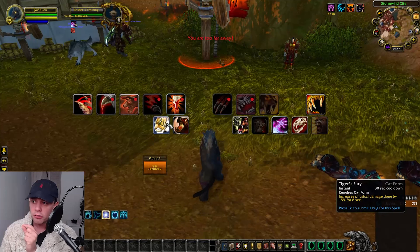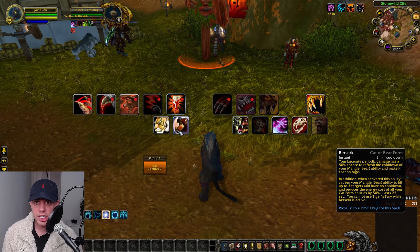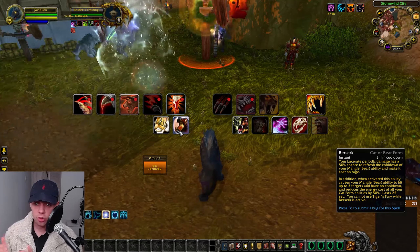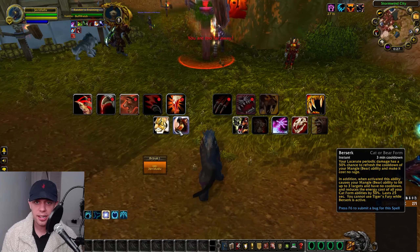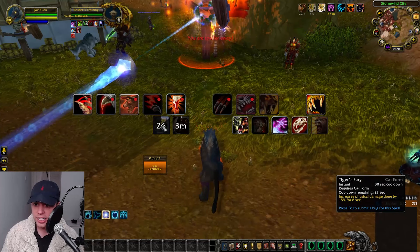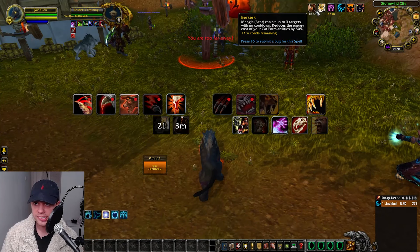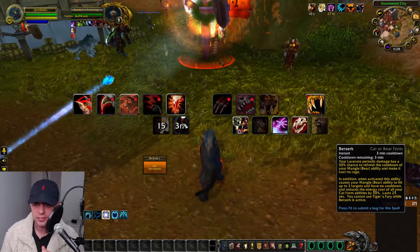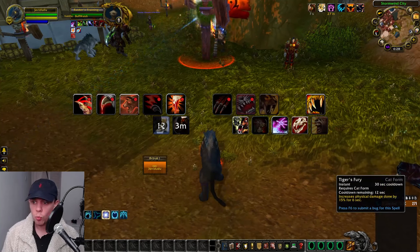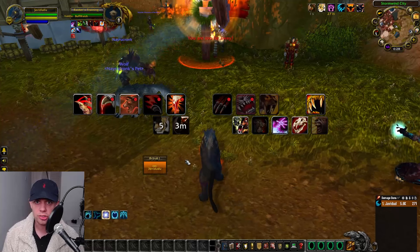Berserk is on a 3-minute cooldown and reduces the Energy cost of all Cat form abilities by 50% for 25 seconds. You cannot use Tiger's Fury while Berserk is active, but you can use Tiger's Fury first and then Berserk — they synergize well together to increase damage and reduce energy costs.